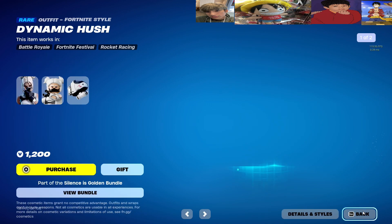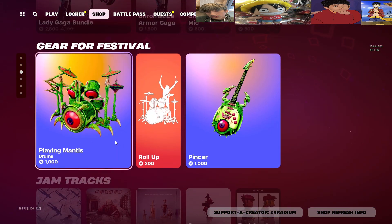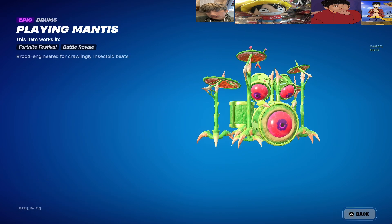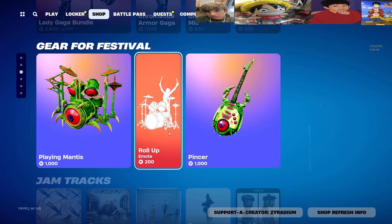It's called Dynamic Hush. This looks pretty similar to the other Hush skin, but we got one edit style which is gold. I believe that's the only change. It doesn't say the Chapter 5 Season 2 thing but it looks cool I guess.